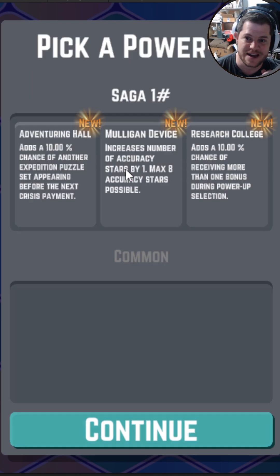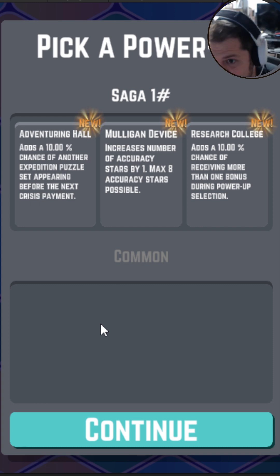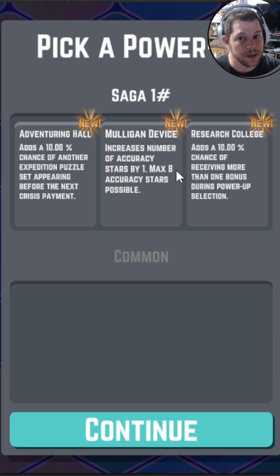I'm going to begin with a standard saga. Essentially, I solve hex puzzles — the further I go, the more points I receive. Or gold. As I collect gold, I have to overcome these various crises, or essentially just rent. The further I go, the better I do.